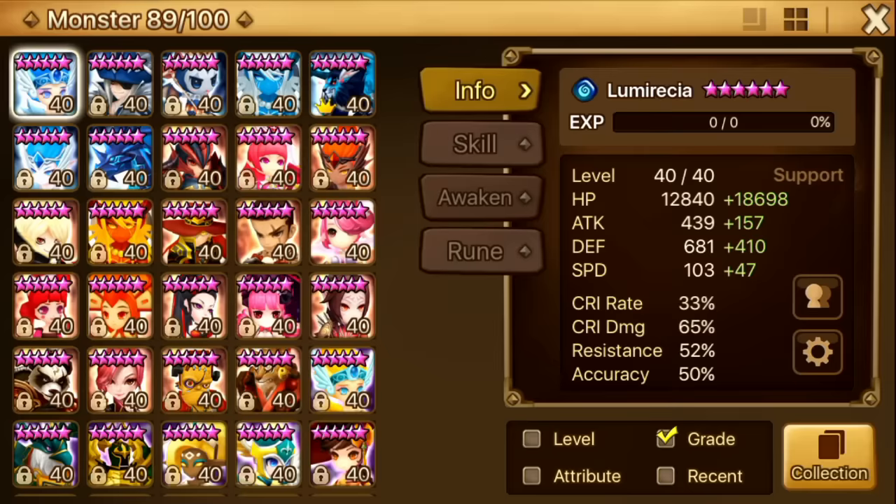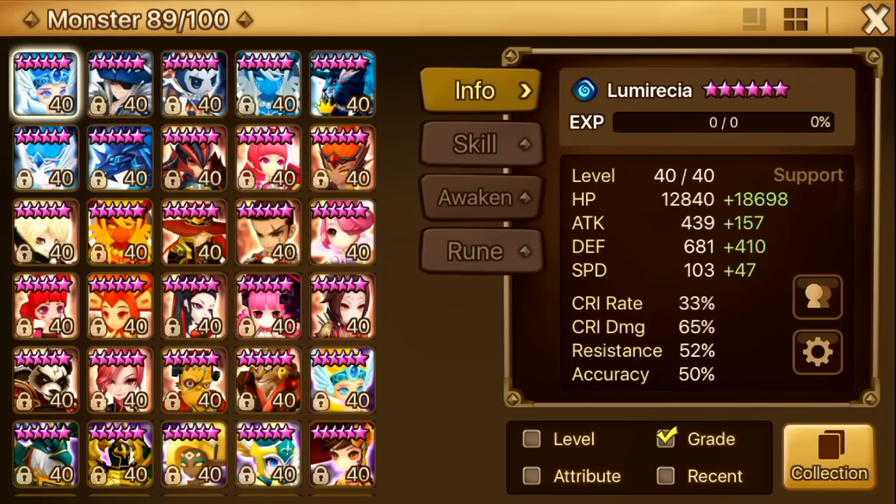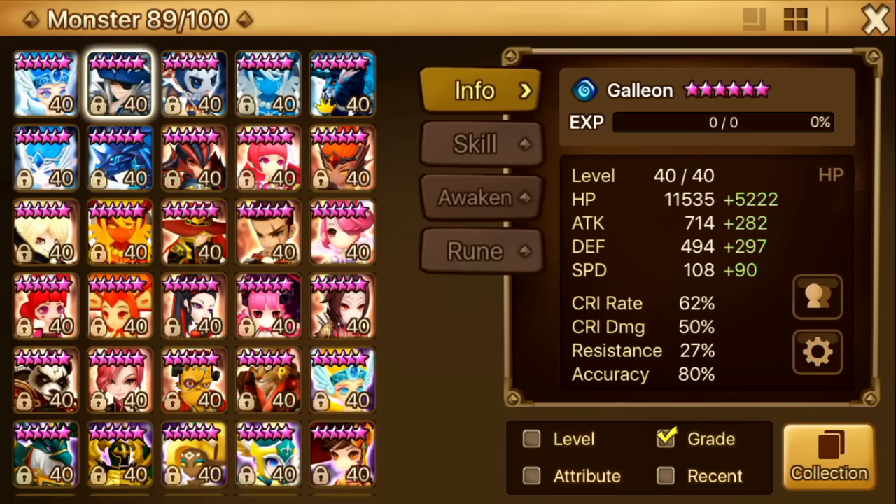First of all, let's start with Lumi. I six-starred Lumi a while ago before I could even start farming dragons. I six-starred her in order to farm dragons — it was a really slow manual process, but I could farm with her in like five or six minutes a run. Basically all my other units would come into play and then she would solo the boss stage. I don't use her anymore so she's on world boss runes.